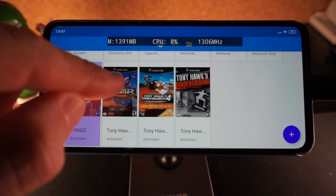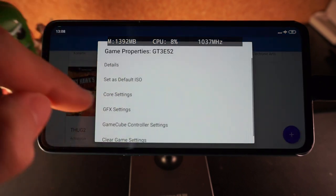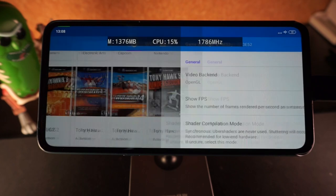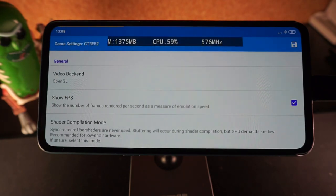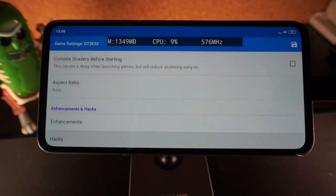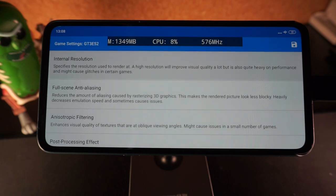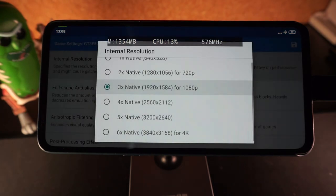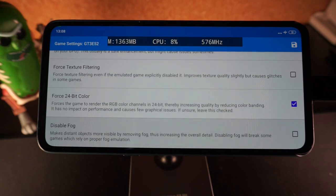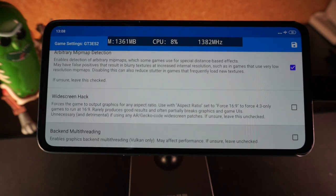To begin with, I'll start with the classic Tony Hawk 3. I'll show you the graphics settings that I've currently got set on this game before I get into some gameplay footage. Going into enhancements, I've currently got it set at 3x resolution and most of the other things you can change are switched off.